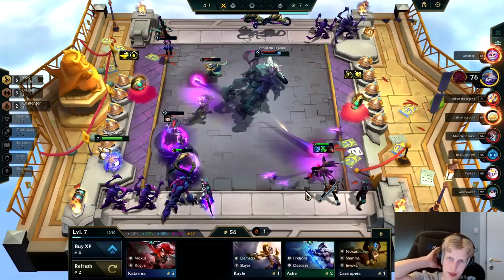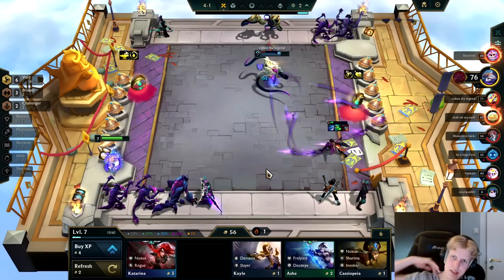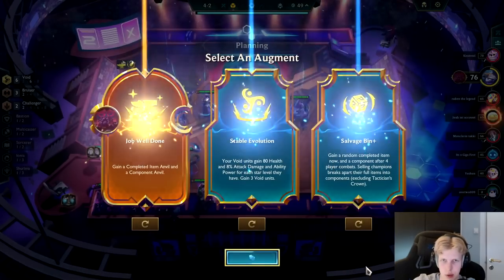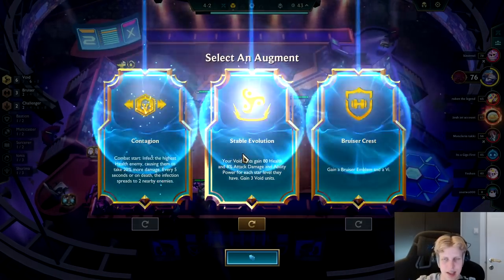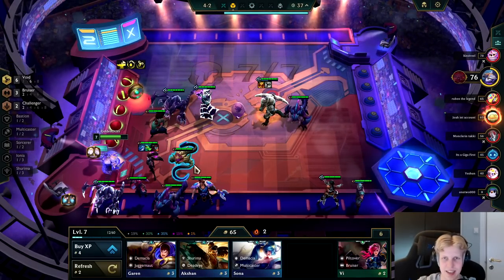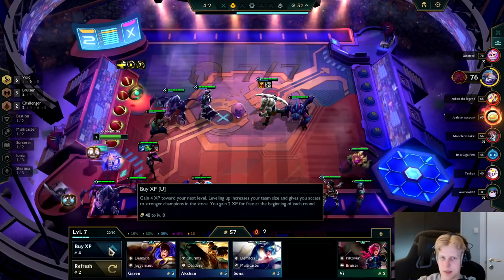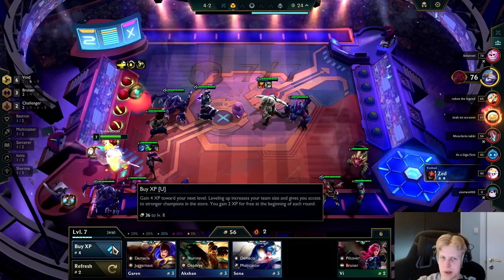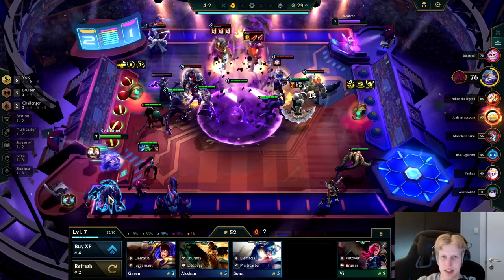We have some very nice frontline and almost lost this fight, but Kai'Sa just flushed it out in the end. Look at that damage — almost 8k. This is a pretty easy choice: we're going straight for the Void augment. I don't even need to think about it — we're going 8 Void. No matter what augment I get, it's pretty much always the right call. What's gonna be better than that? My entire team is Void.